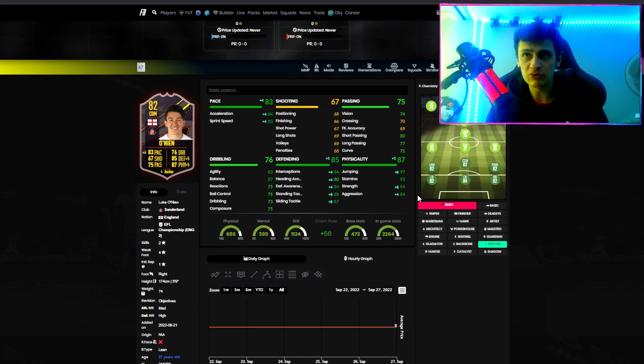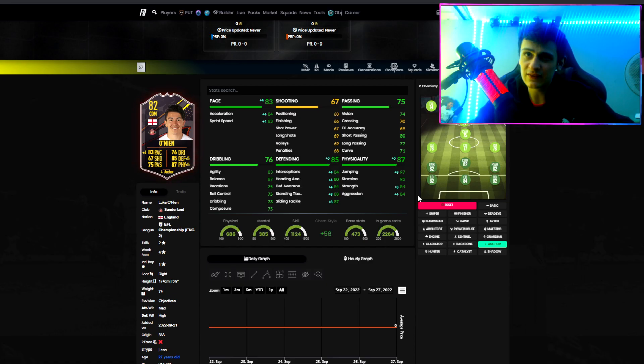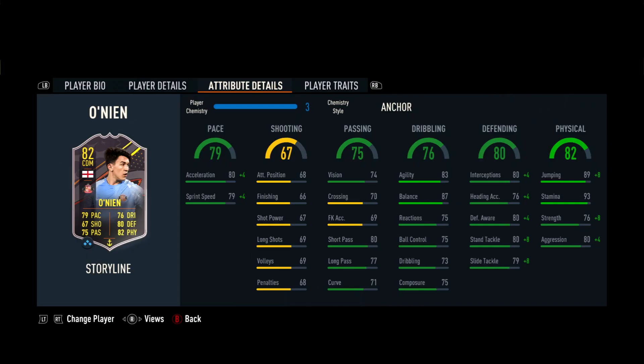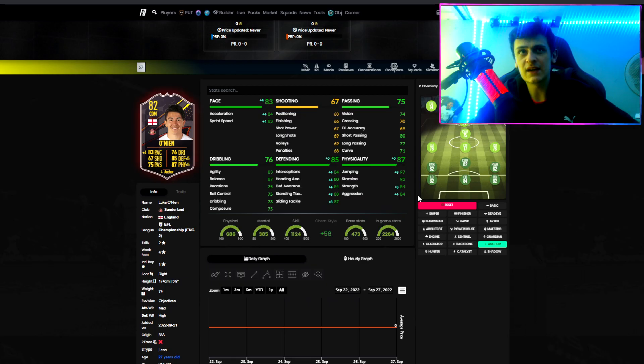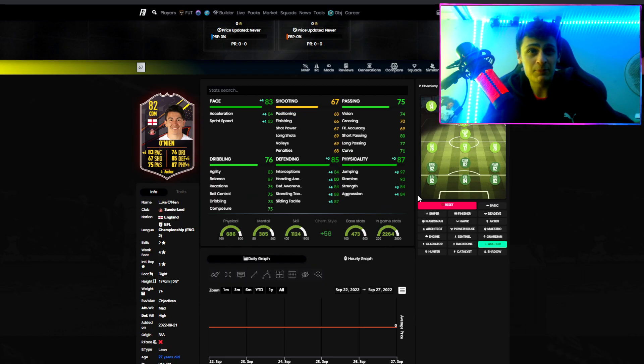If we give him a shadow it's 87 pace and 87 defending, and his physical is already pretty good. But the anchor does make his strength a lot better, so we'll put an anchor on him. He's got a four-star weak foot, which is really nice. Medium-high work rates, which is nice. Five foot nine, so he should turn quite nicely because he's got decent dribbling — decent agility and balance especially. Passing, pace, defending, and physical are all decent. It's a well-rounded card with no real standouts, but the only downside is it just doesn't have any alternate positions.